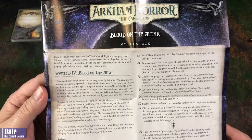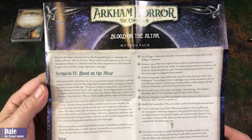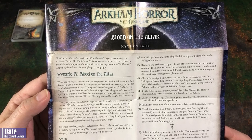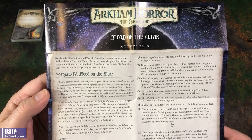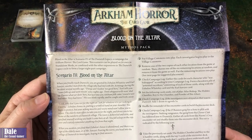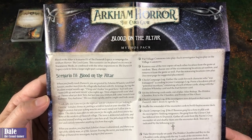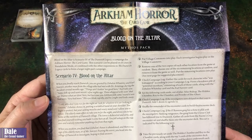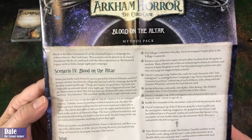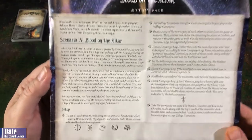So when you finally reach Dunwich, you're greeted by Zebulon Waitley and Earl Sawyer, another man from the village who had met with Dr. Armitage during the incident several months ago. Things ain't looking too good here, Earl tells you. Some folk up and went missing a few nights ago. Them whippoorwills won't shut up. Don't know what you're doing here, but last time you Arkham folk came around, it was bad news. Very bad news. His eyes blink rapidly, and he casts a look away.